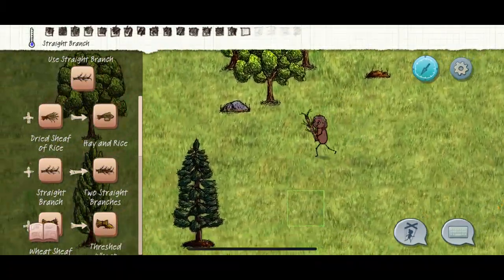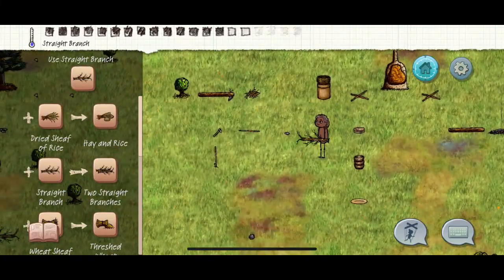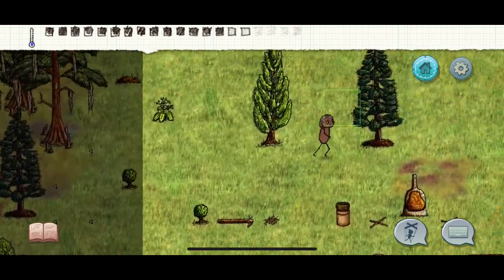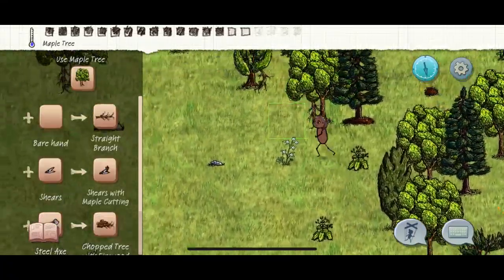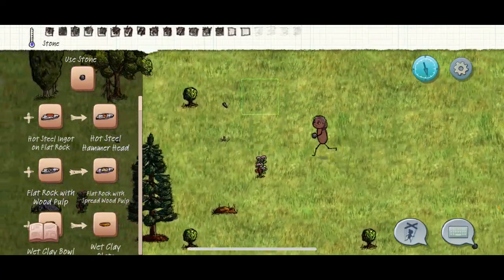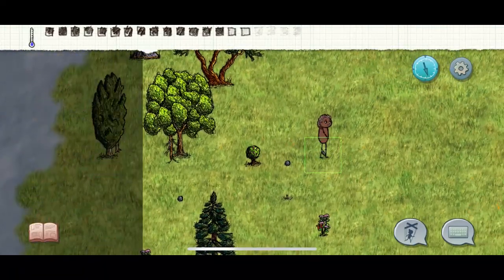You're gonna want to take a long stick. In order to make a bunny trap, you're going to want a sharp rock too. We don't want to destroy our last round rock. Here's a sharp rock chilling up here - we need more string too. Hit your long stick three times.